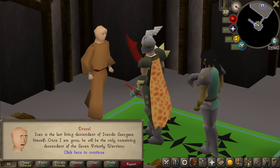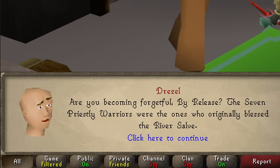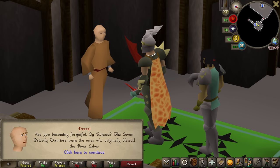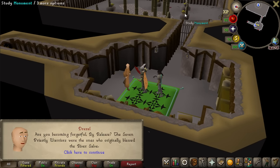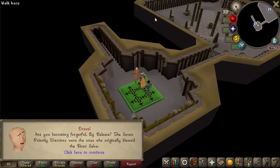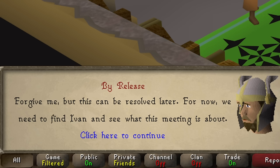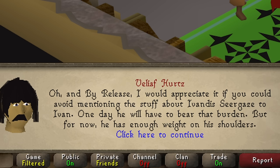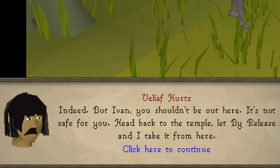Once Drezl is gone, he will be the only remaining descendant of the seven priestly warriors. Who the hell are the seven priestly warriors? Are you becoming forgetful, by release? Talking about those statue guys over there — I didn't even know there were seven over there. I've never counted them, I thought they were just decoration. I'd appreciate if you could avoid mentioning the Evandist stuff to Ivan. No problem. There's Ivan standing menacingly under a tree. Veliaf really wants Ivan to stay safe and it's getting obnoxious.